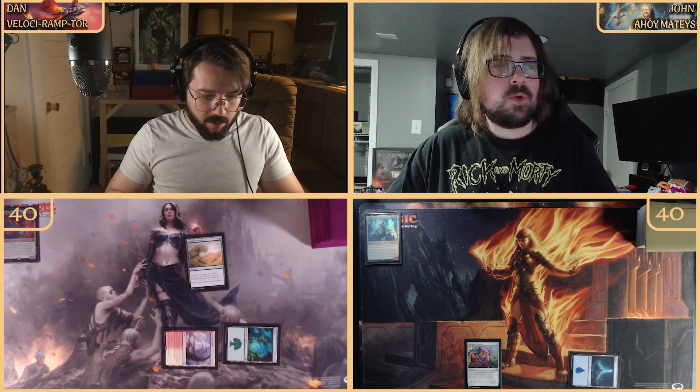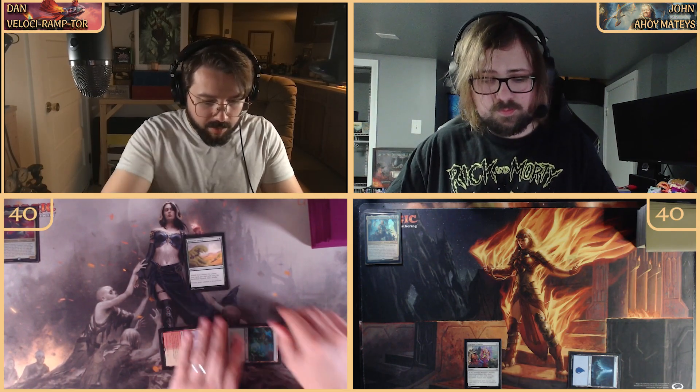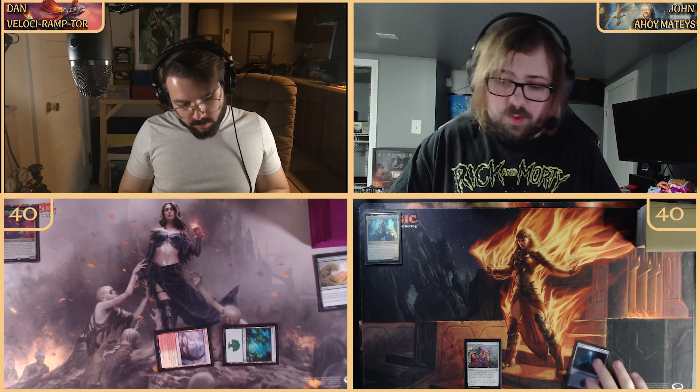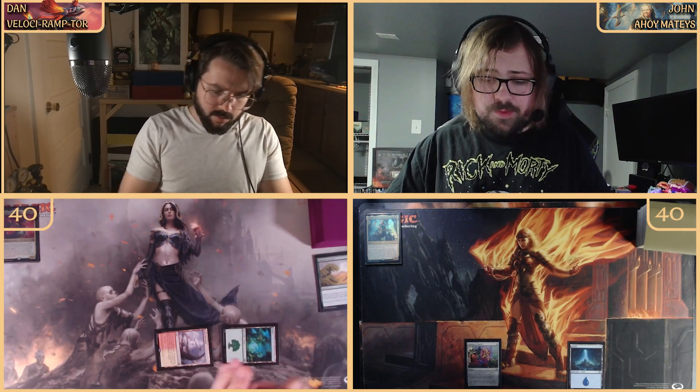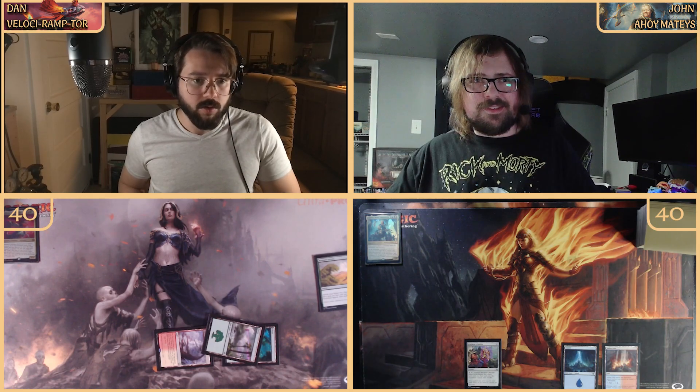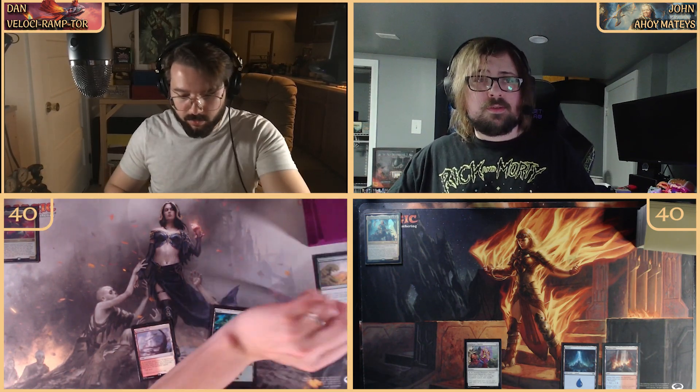We're coming out with a Forest and then a Rampant Growth — going to find a basic and put it onto the battlefield tapped. Then we're untapping and coming in with a Sulfur Falls, coming in untapped because I control an Island, and passing.